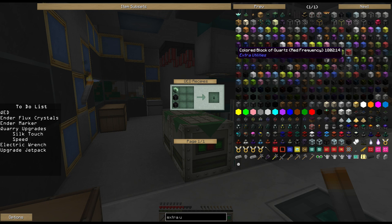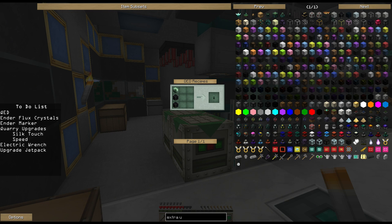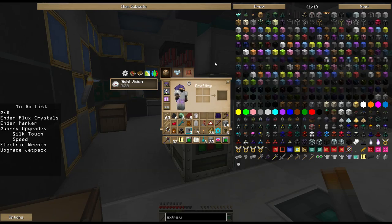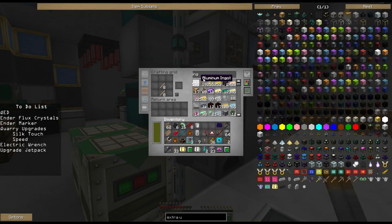What I'm actually going to start off on right off the bat are these Quarry upgrades. Well, actually I'm not, because I forgot — we can't do that yet, so let's get the QED going real quick. For QED, we need some Interinfused Obsidian. We've already been making this and using it in our magical wood recipe, so this is nothing new. Let's step over to the grid and get started.